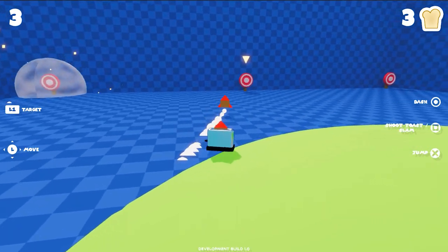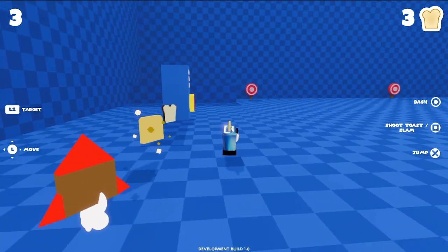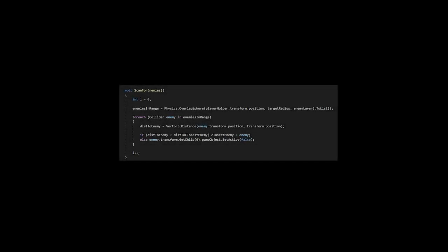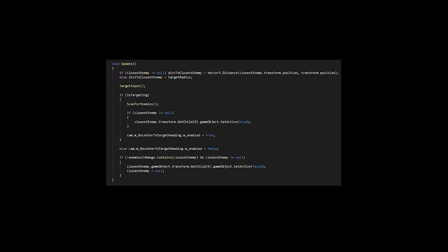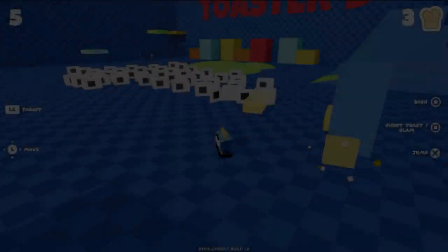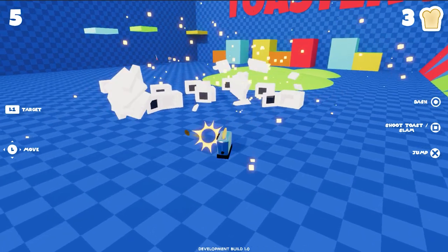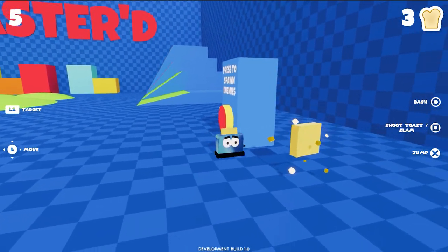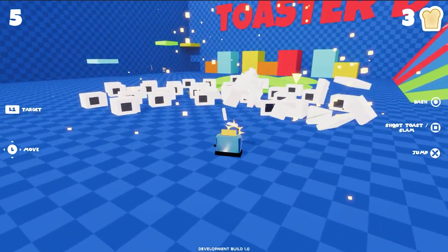A while ago I said I would show off the targeting system and I still haven't, so now I will. It's still very crude and I didn't exactly add every feature it needs because I ran into issues with it and got distracted by other things. The way it works is: while you're holding the target button, it sends out an overlap sphere to check for any colliders on the layer named enemy. If it finds any, it adds these enemies to a list and checks which enemy is closest to Toasty. It will then enable the target indicator above its head. If another enemy gets closer than the current closest enemy, the indicator will be disabled and enabled on the new closest enemy. In its current state there are still a few issues like targeting through walls and jittery rotation as Toasty switches between targets. I'm still not 100% certain how I want to implement this system. I've been contemplating a crosshair at some points, but I'm not sure how it would fit. If you know a game with an awesome targeting system, let me know down below — I'd love a bit of inspiration.